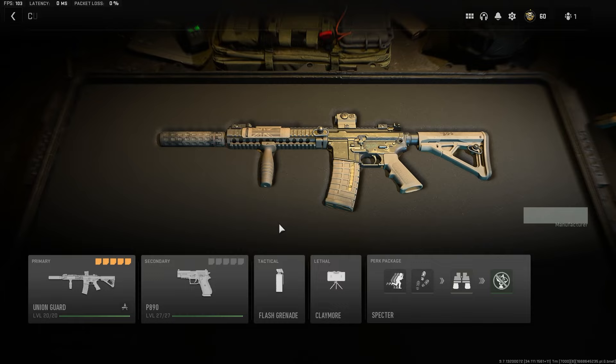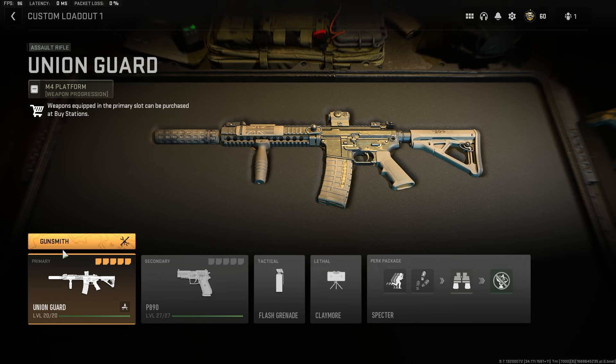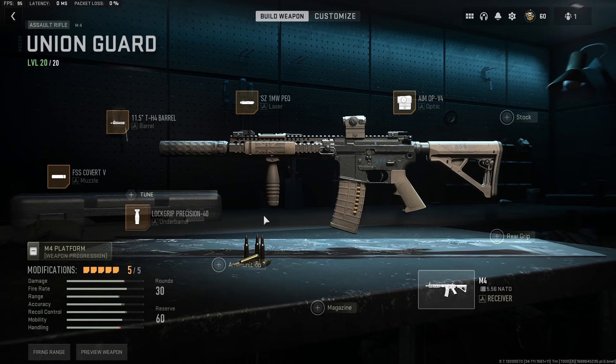Just because you have a blueprint for a weapon does not mean that you have it unlocked, but you can use the weapon without having it unlocked if you do have a blueprint. We can go through and change our attachments as long as you have them leveled up, and customize it however you would like.